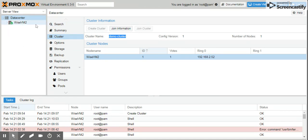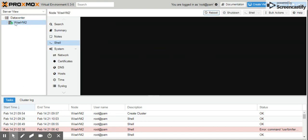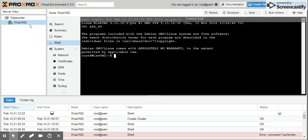Just click on that node, then go to the shell. The first thing we have to do is stop the PVE cluster service.